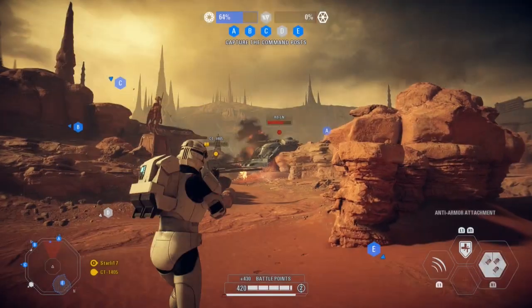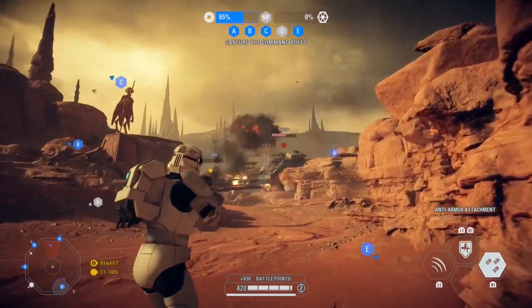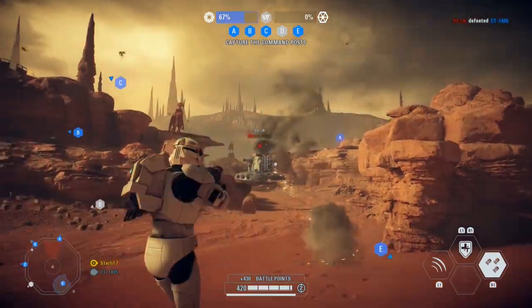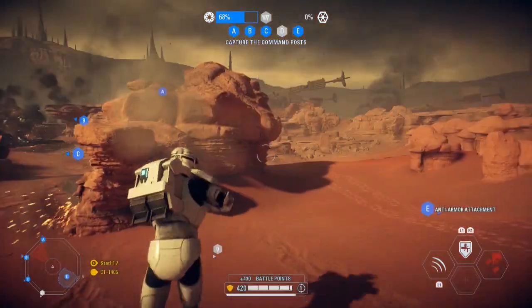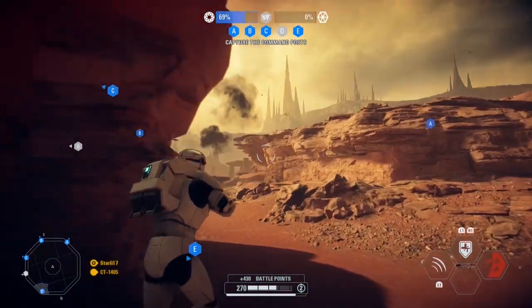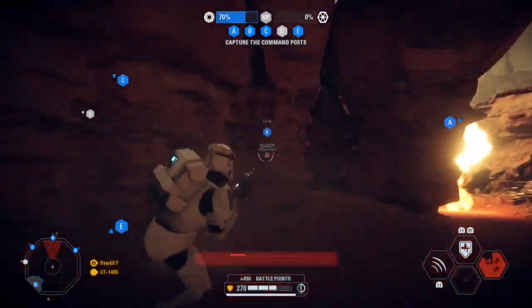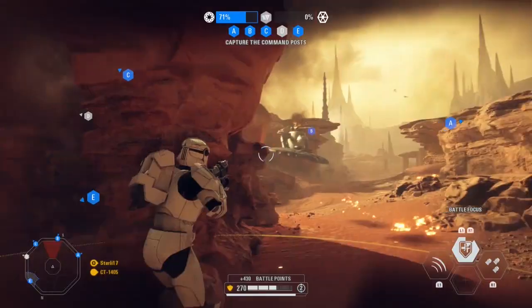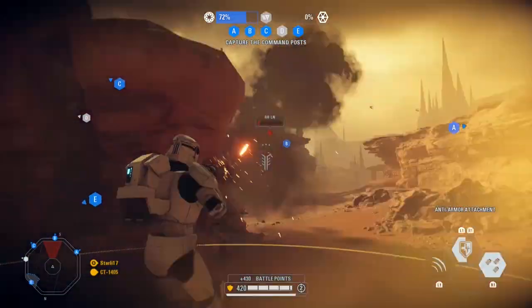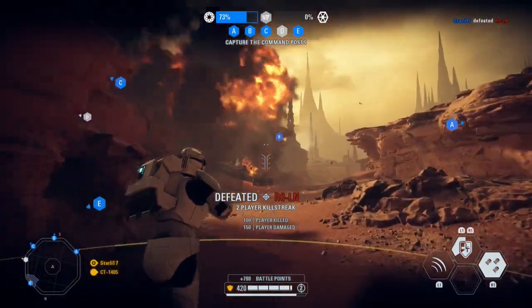The vehicle AI are my favorite thing about the update. DICE kind of blew me away with this because not only can you turn on and off the ability for the AI to use vehicles, but you can set the amount of vehicles that appear on the battlefield. In total, the AI can use two vehicles per side — two enemy vehicle AI and two friendly vehicle AI — making a total of four vehicles you can see on the battlefield duking it out, five if you decide to hop in a vehicle and wreak havoc yourself.